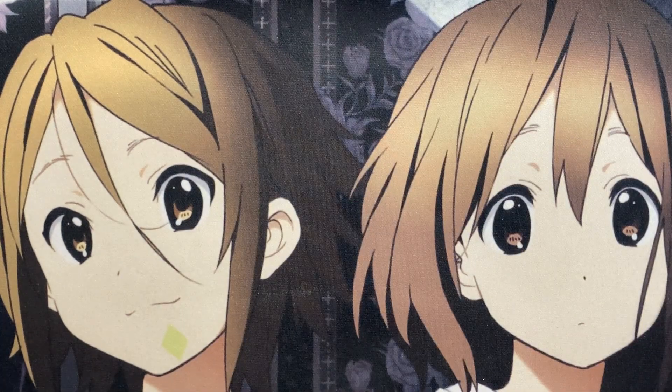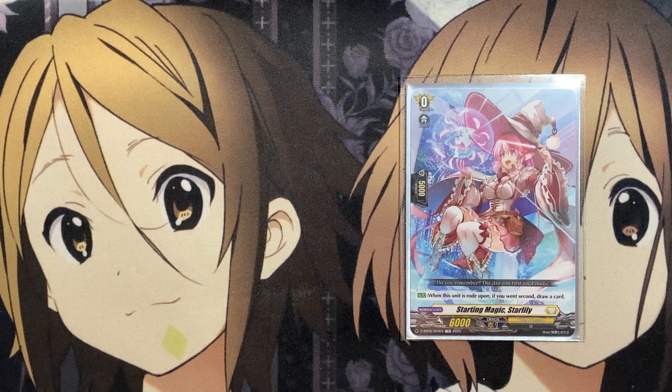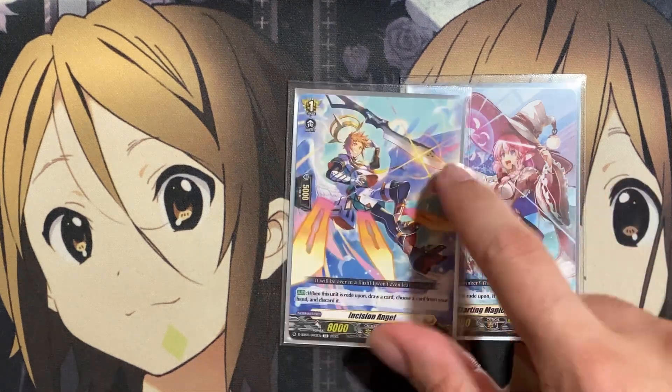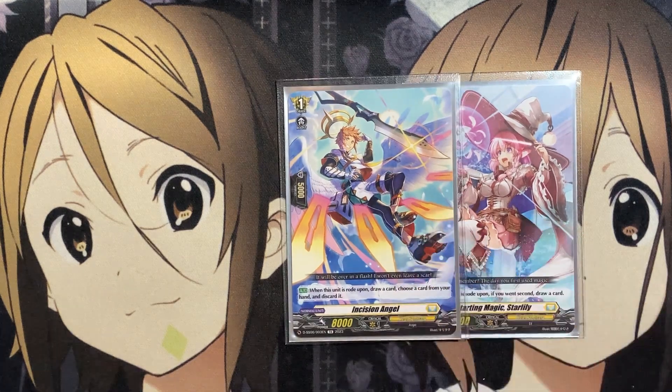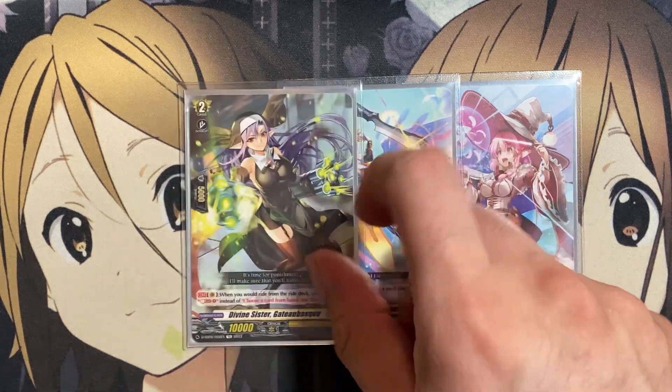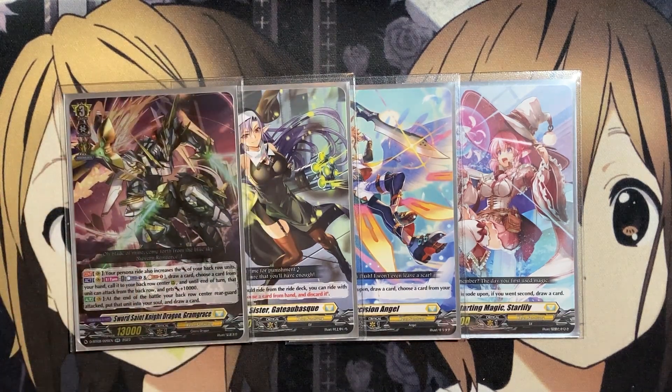Let's get started with the deck profile. For our ride deck, our starter is Starting Magic Star Lily — when ridden upon, if you went second, draw a card. Our grade one is Incision Angel — when ridden upon, draw a card and choose a card from your hand and discard it. Along with Divine Sister Gatobosk — when you ride from the ride deck, you can soul blast one instead of discarding, saving cards in your hand and just using soul for that build up.